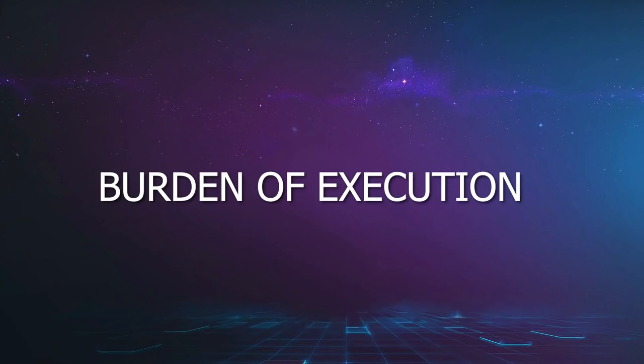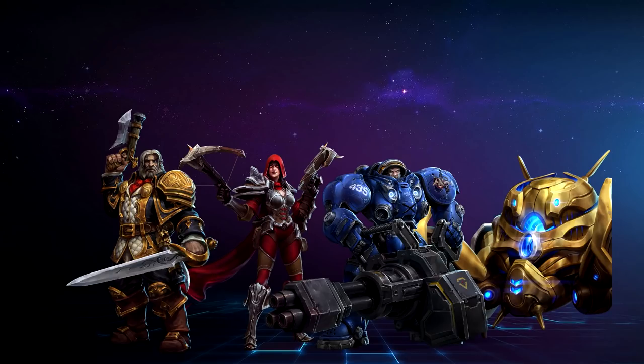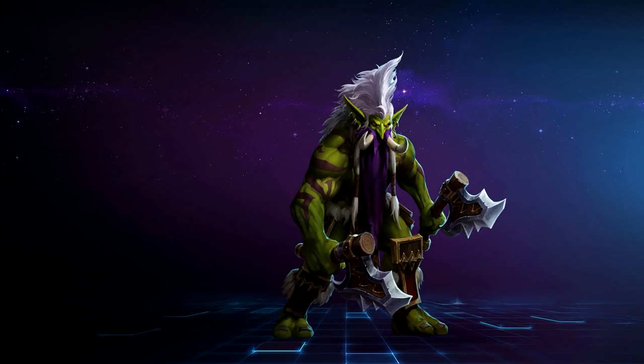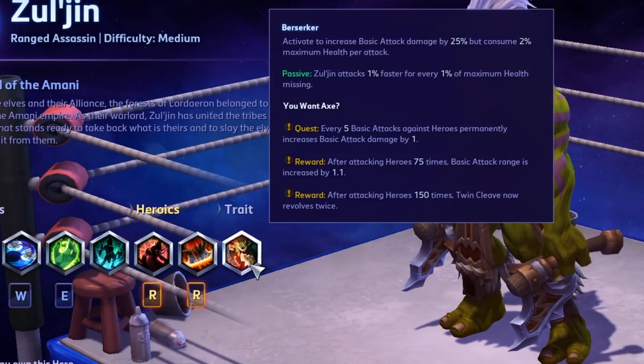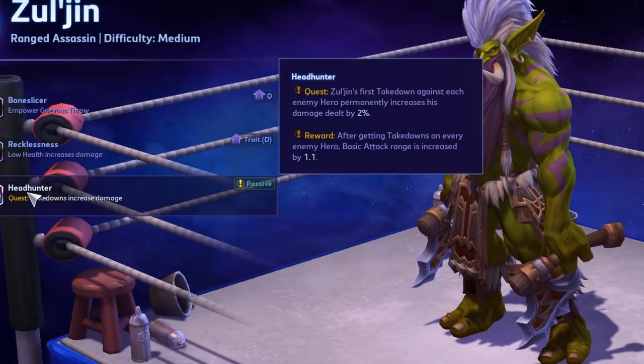In terms of burden of execution - the idea that you can perform something easier on one hero than another - we've got heroes like Greymane, Valla, Tychus, and Phoenix all rocking great damage numbers, great heroes, but wouldn't it be easier to just do all that damage with Raynor? Zul'jin is quest-dependent, meaning a lot of his power is hidden behind the You Want Axe quest line and Headhunter. Raynor comes with everything in his base kit - his damage is high because it's just high.